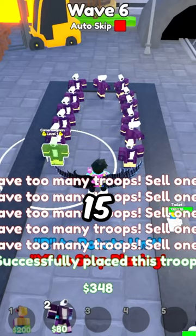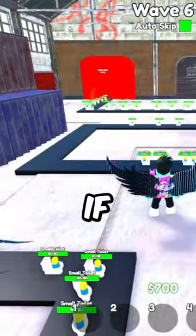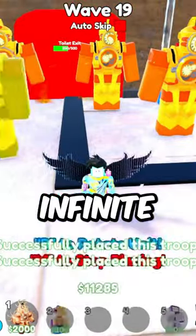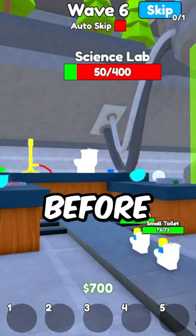Normally you can only place 15 units, which leaves so much empty space — and unfortunately, if you're not good, you lose. But let's say I wanted to place down infinite Clock units on a map. With this pass, I can literally do that. So see if you can comment a map and a unit before this toilet destroys our base.